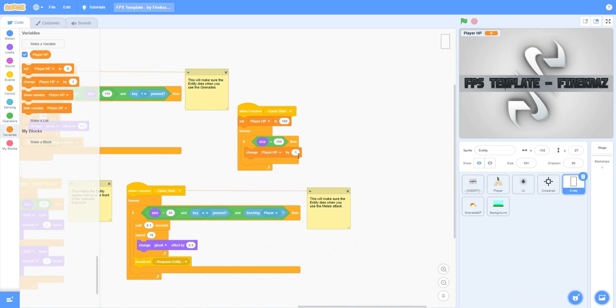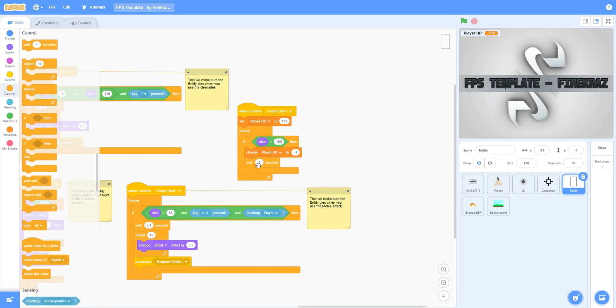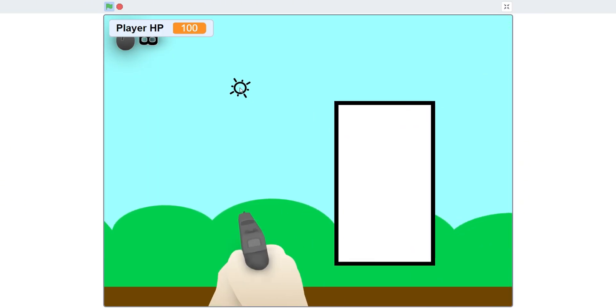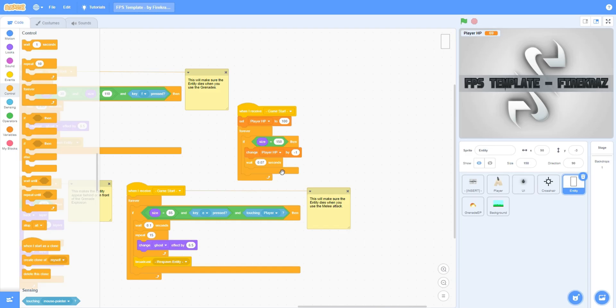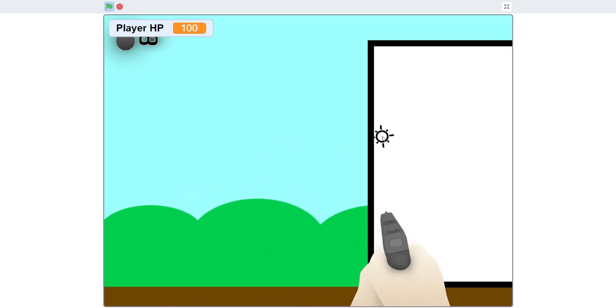Then go to 'change Player HP' and set it to negative 1. Then add a wait block and change it to 0.07 seconds. That's a little too slow, so let's increase the number to make it go faster — let's set it to negative 3. That's much better.